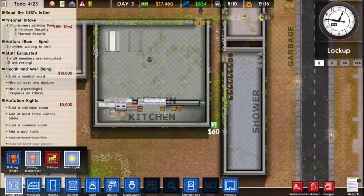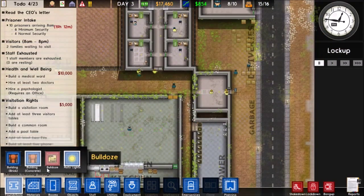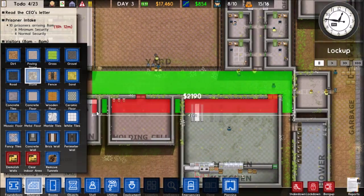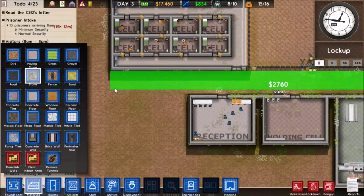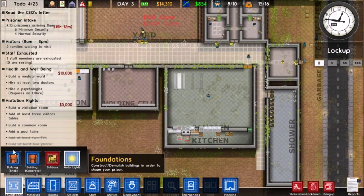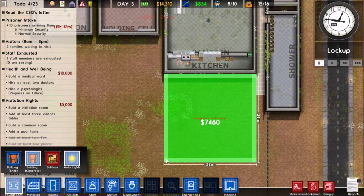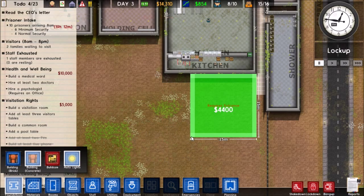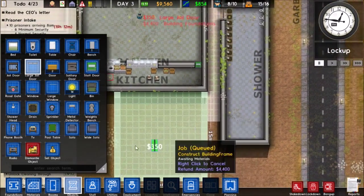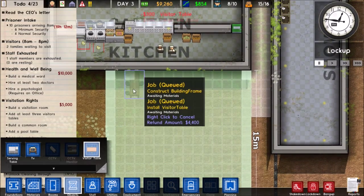I think I'll make the visitation area down here. Oh, that's a really narrow pathway I just noticed down there. Let's get that area set up — a 15 by 15 visitation area will work. Just put some visitation tables in there.